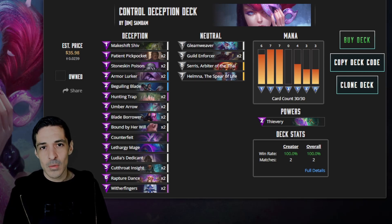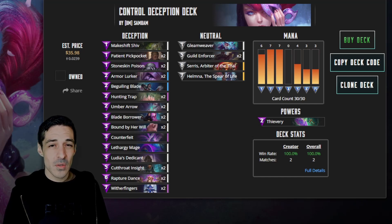So we have Core, Divine Order, and Mortal Judgment - that's about it. The list is really strong, and the strongest cards, in my opinion, are from the core set, which are cards you can get by playing the game for free.